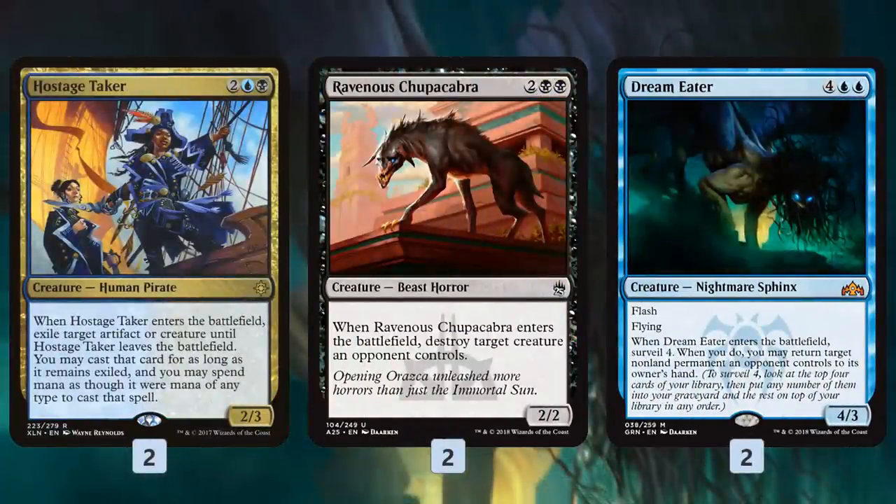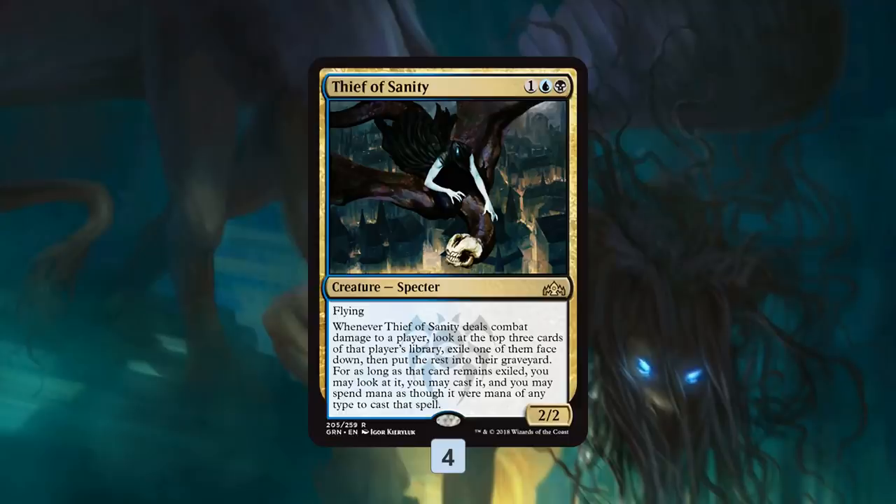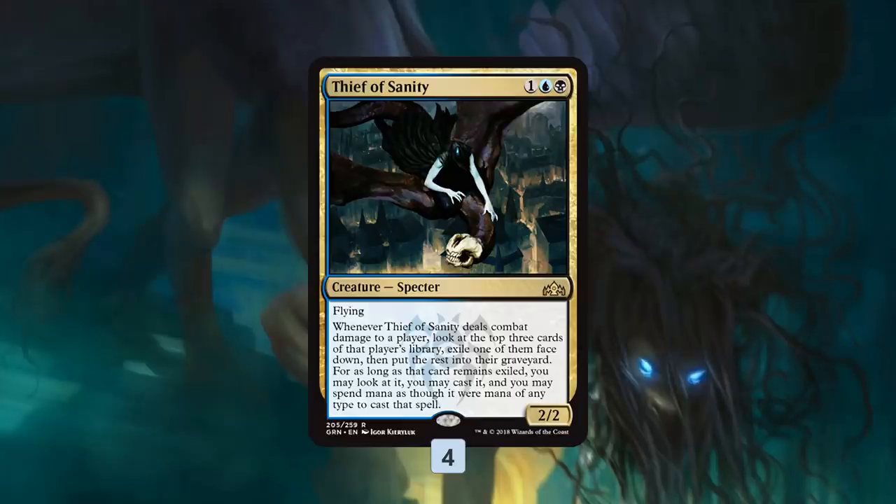We have some good removal-ish Quasiduplicate targets — classic Quasiduplicate cards: Hostage Taker, Ravenous Chupacabra, just 4-mana removal spells that are great when copied. Dream Eater at the top of our curve bounces something and surveil to set up our draws. Then there's Thief of Sanity, one of our best card advantage engines — it dies a lot, but if you get in even a couple hits it steals the best of your opponent's top 3 cards, which is a huge amount of value. In this deck, thanks to Biogenic Ooze and fast mana like Incubation Druid, we stretch our opponent's removal, so Thief of Sanity has a better chance of actually sticking around to get in some hits.